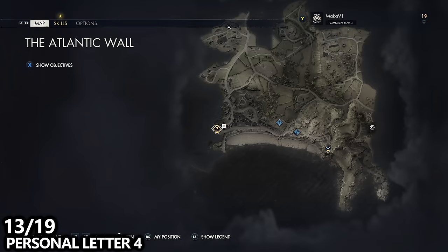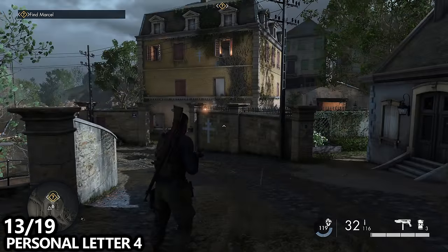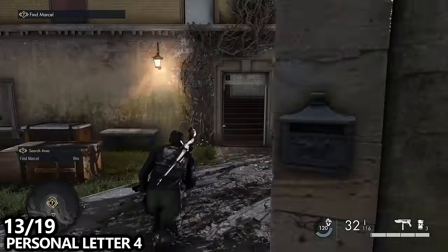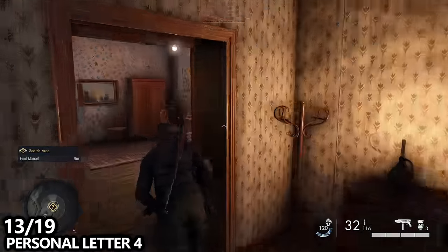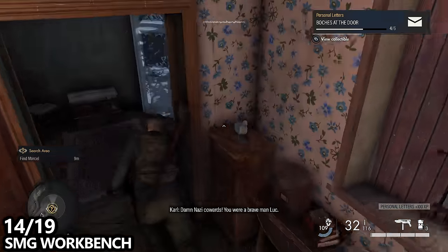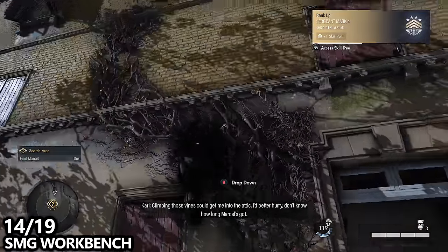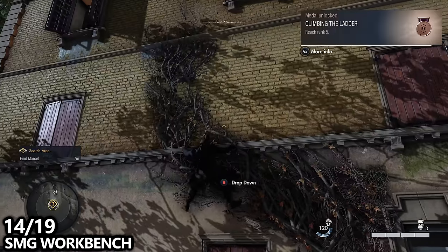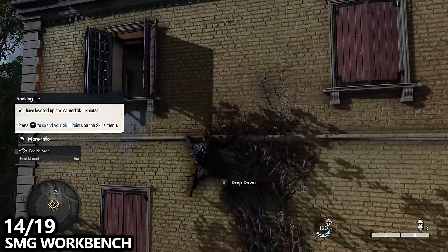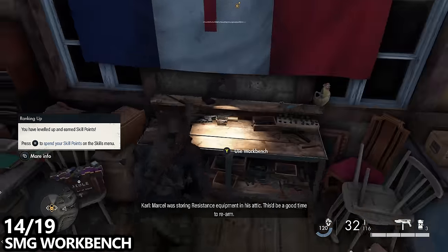We've made our way to the edge of the city towards our objective of finding Marcel, who is inside this building. There are two collectibles here before going for that objective. Go inside on the main floor — at the back of the building on the couch you can find personal letter number four. Then climb up to the top floor using the vines on the front or back of the building and climb through a window. Once inside, you'll find Marcel and can interact with them to find a key and progress the story. You can also find the SMG workbench, which you'll want to interact with to tune your weapon and unlock those attachments.